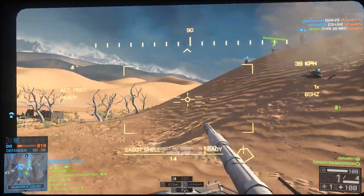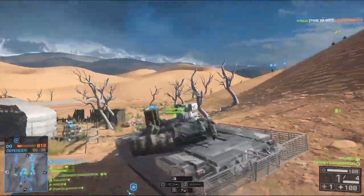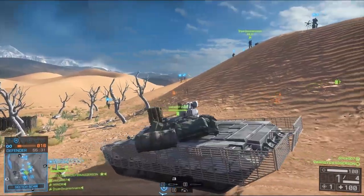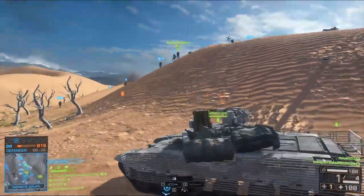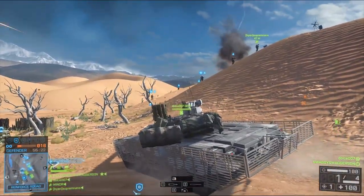I'm just going to keep calling it a sand hill. And if there's any enemy armor coming in, chances are your teammates will spot it — and that's your cue to surprise the enemy and attack. Just move up on the enemy tank and try to get hit markers without getting in too close. Always make sure that you have some sort of cover near you, like the sand hills.